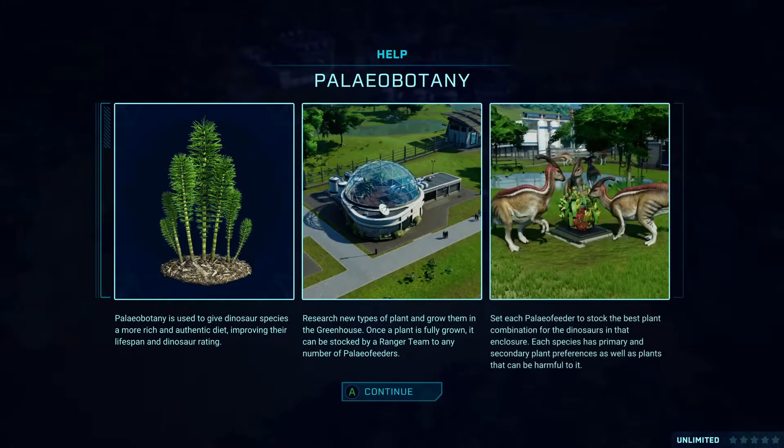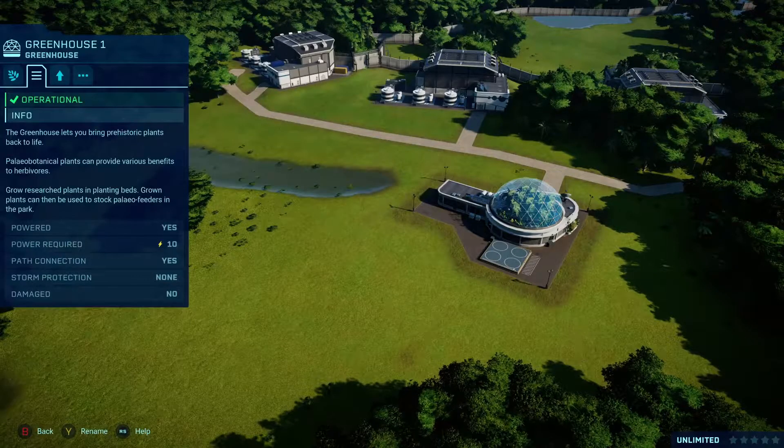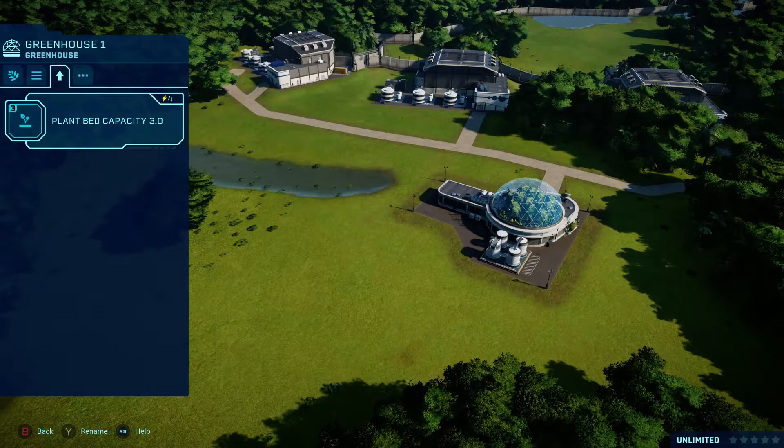The greenhouse will be built — add the upgrade to grow more plants, then grow tree ferns, ginkgo, and conifers.